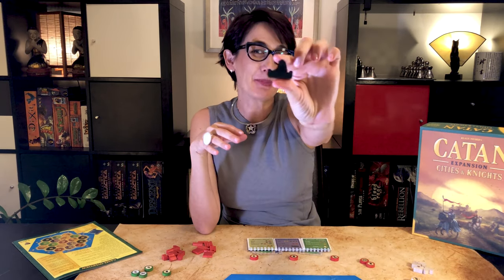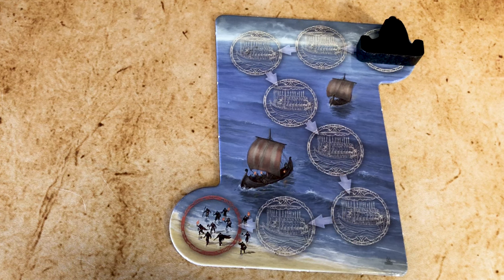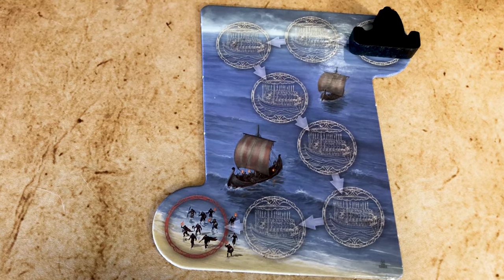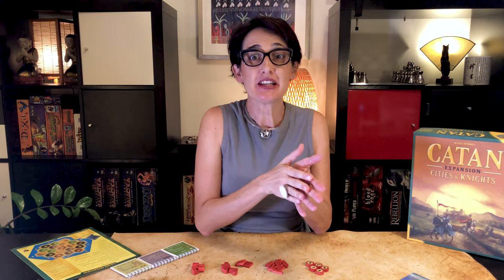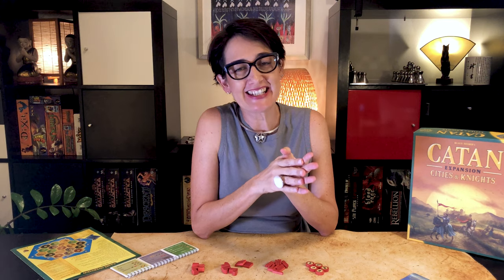Finally, we have the barbarians. Place the barbarian on the starting position of the barbarian board. The barbarians are a constant threat to Catan — they come to pillage its cities, and your city will become a settlement. Barbarians do not attack settlements, only cities.